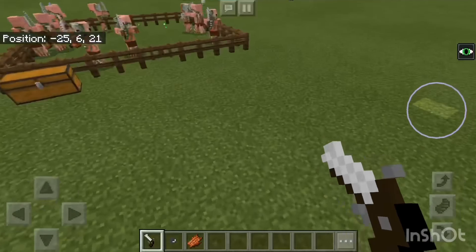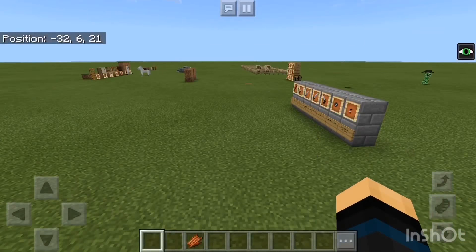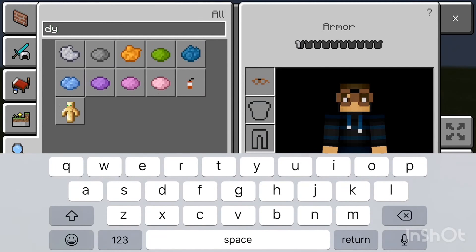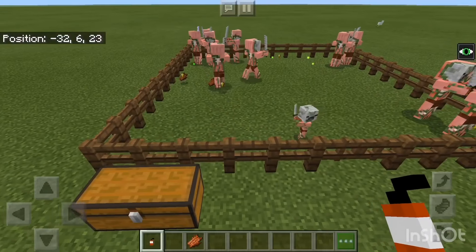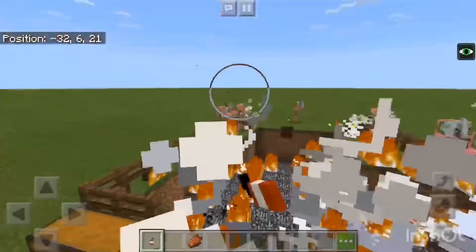The last weapon here is called dynamite. This thing is really cool — it replaces the snowball, which you guys can see right there. And you see what it does: boom, boom!